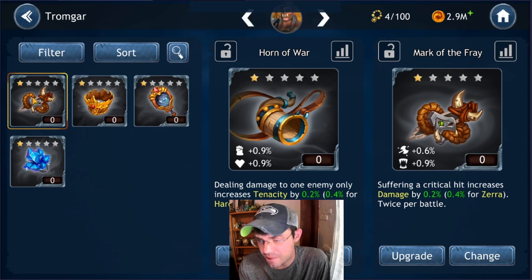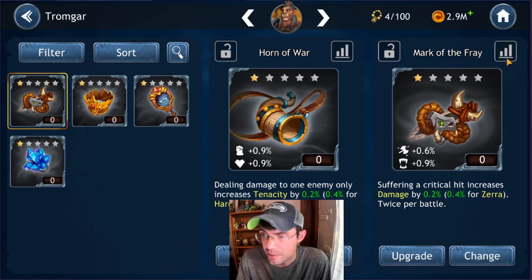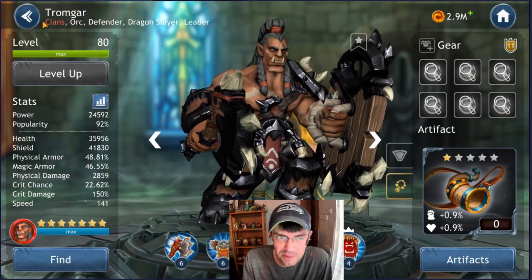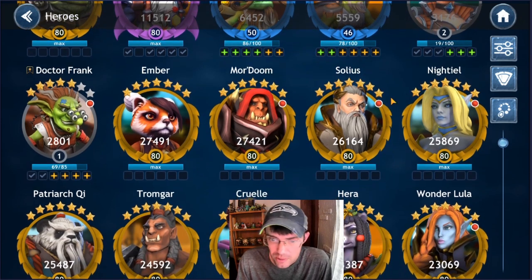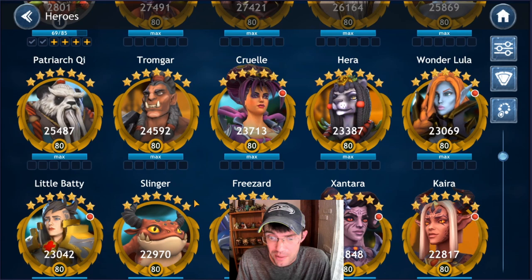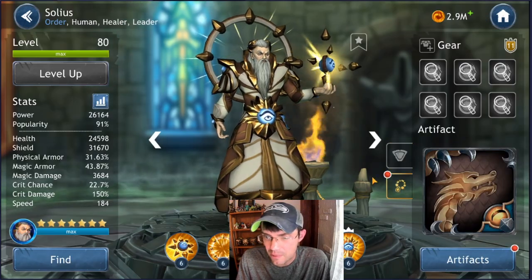The next artifact: suffering a critical hit increases damage by 0.02%, 0.04% for Zero, twice per battle. It gives lifesteal and damage — at max level it's 1% damage increase. I don't have Zero anywhere ready to go. You want this on somebody who gets targeted often but isn't a low-health defender. Options include Soleus — especially if you're running him with a mage combination without Little Batty, he'd get targeted. ITL would be good, Wonder Lua would be good, Cruel would be okay, Freezard wouldn't be bad. I'm going to put it on Soleus.